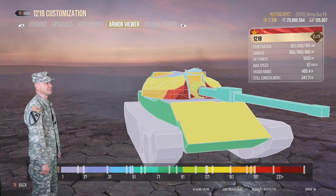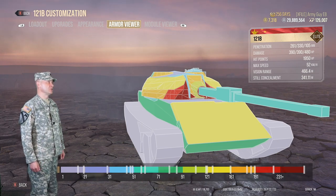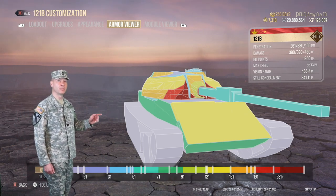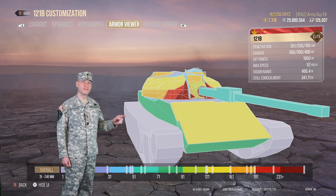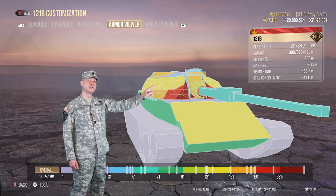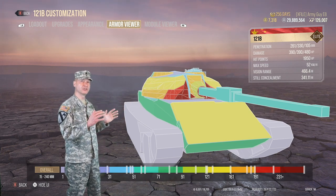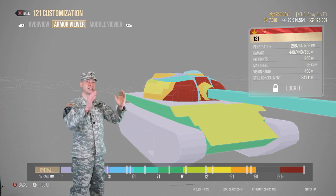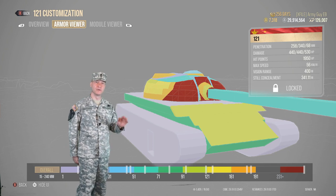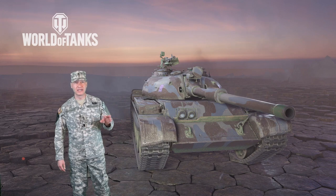Turret armor thickness is between 48 and 240 millimeters; frontal armor is between 80 and 130 millimeters. Comparing to the tech tree 121 — the front of the turret on this premium tank shows the really thick dark red parts, while the tech tree 121 has more covered thickness on the front of the turret, so you feel more secure going hull-down in that one. But the gun on this tank really makes up for the slight armor difference.